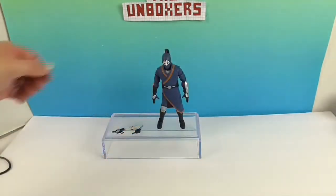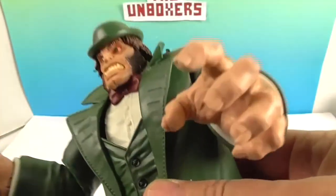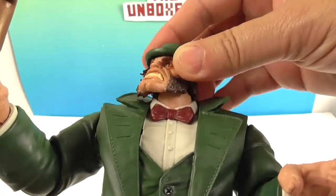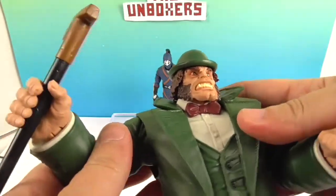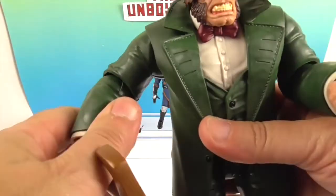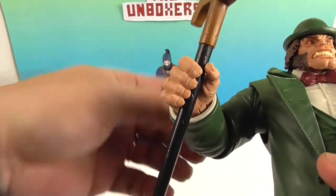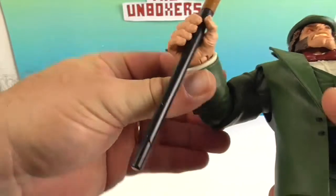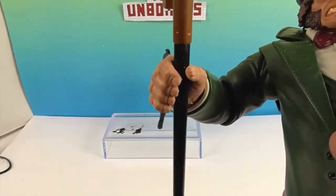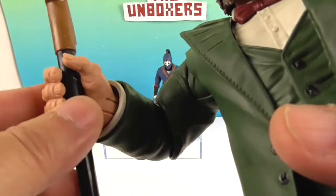There is Death Dealer. And now the moment you've been waiting for — we've completed the Build-A-Figure: Mr. Hyde! Look, he's got two arms. He has really good head articulation for such a big head. He's got a shoulder up to this point. It looks like a single elbow, but it's on a ball joint. For these big figures, the elbows will twist as well instead of having a bicep swivel, so you can get more range of motion there. The elbow pivots instead of the arm, which is cool. His hand will do the same thing.